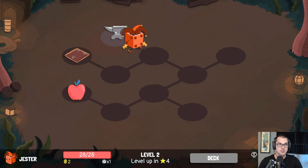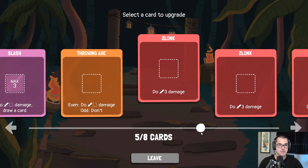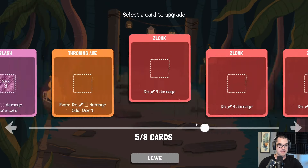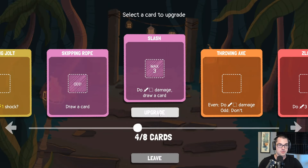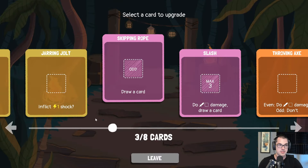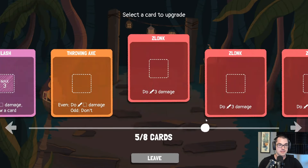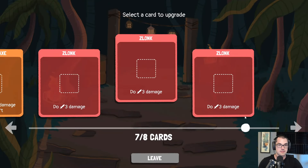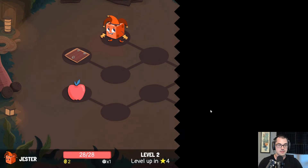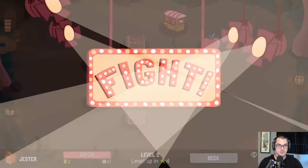We get an extra card — one more draw per turn — which is going to make things feel a bit better for us, and we can upgrade one of these. Zlonks become mana spenders, which is interesting. We did find ways to gain mana eventually. Or we can make the jarring jolts — but now that I know how many card deletions there are, I'm probably just going to remove the jarring jolts entirely. Let's go with an upgrade — it's Zlonk. We have a bit of control over sixes once we get a way to gain mana, which will be soon.